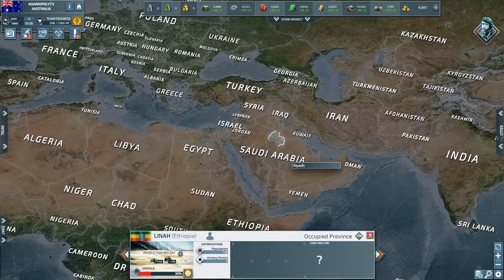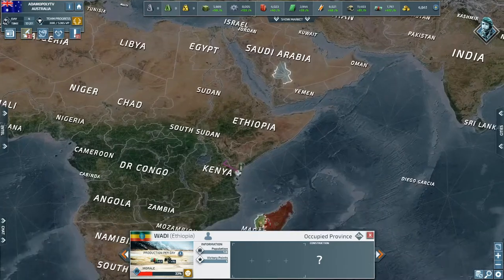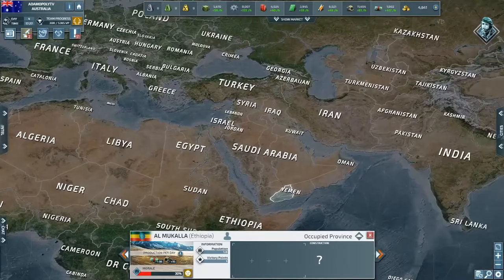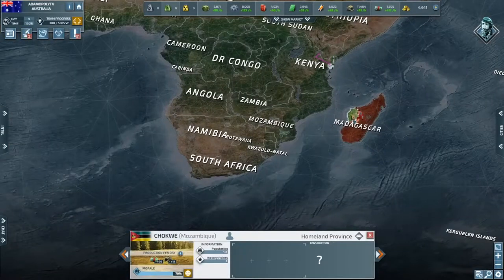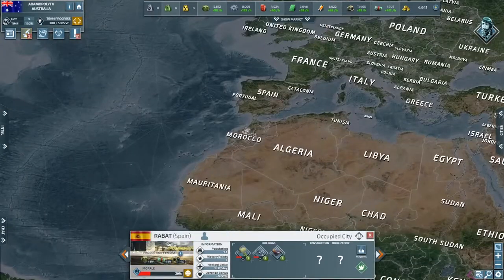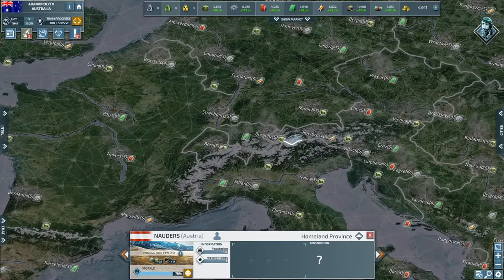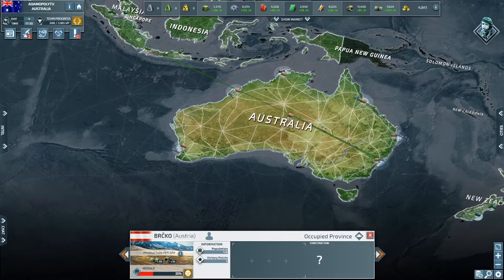Ethiopia is very active — he's taking Egypt, Saudi Arabia, and has a piece of Yemen, and is in a lot of countries right now. Spain is also moving, and France is moving into Austria. That's the day four update. Hopefully by day ten I'll have destroyers, cruisers, or an aircraft carrier with naval strike bombers to better defend my nation.